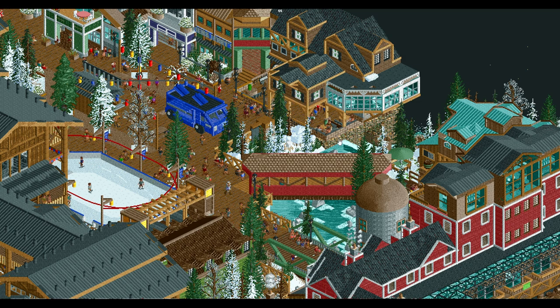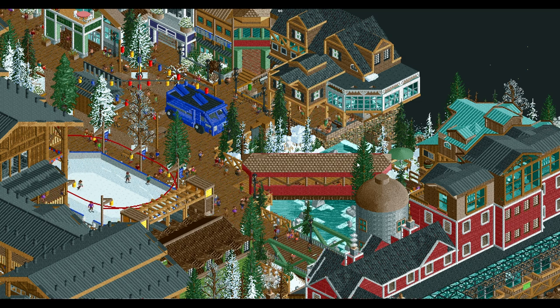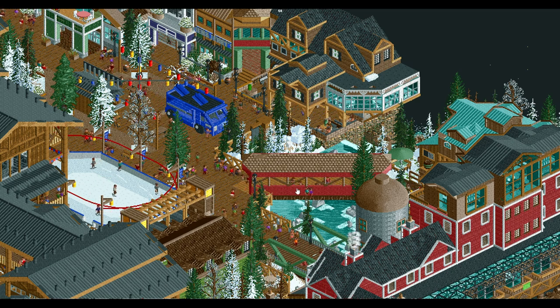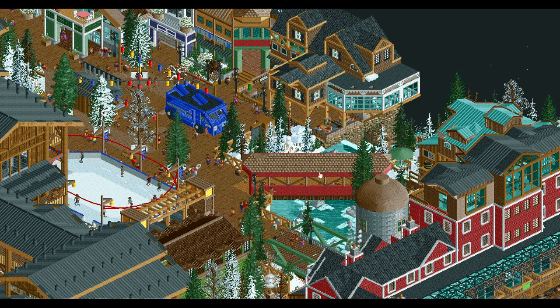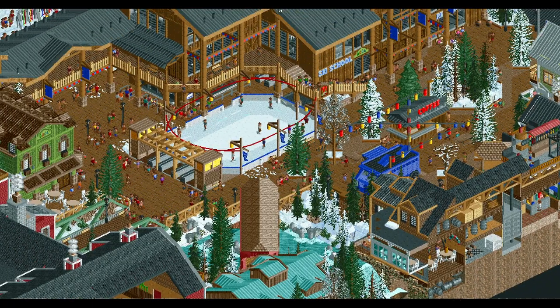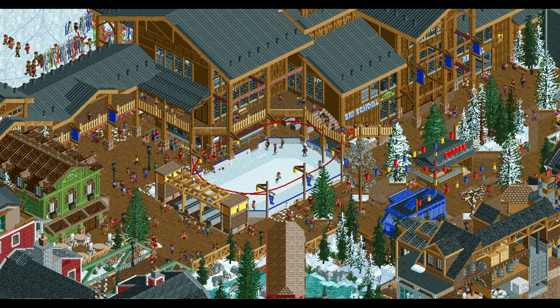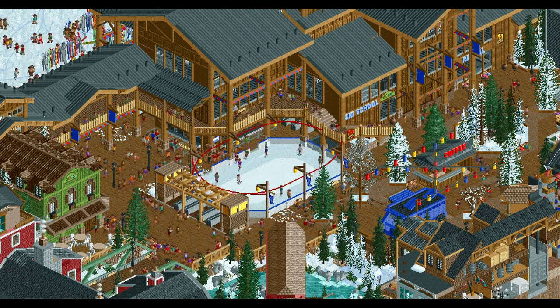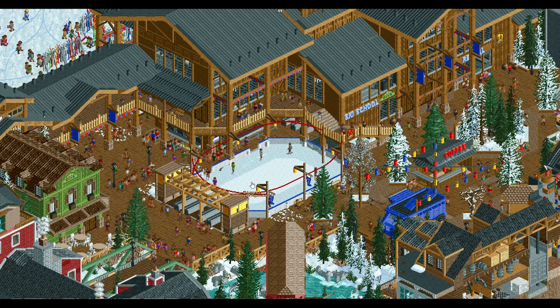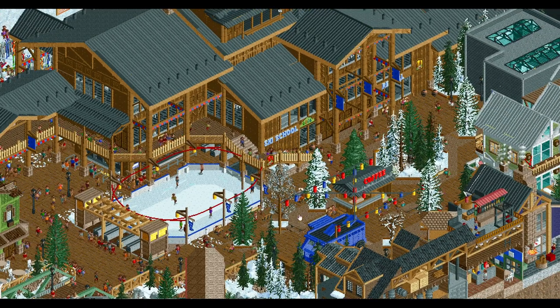Down here right along the water, sort of listening to that rushing water as it goes down, we have this great covered bridge in diagonal form right across the space, put together really nicely in the way that it sits there. We also have our ice skating rink, with this person in the middle doing some figure skating and some other folks doing laps around as well.